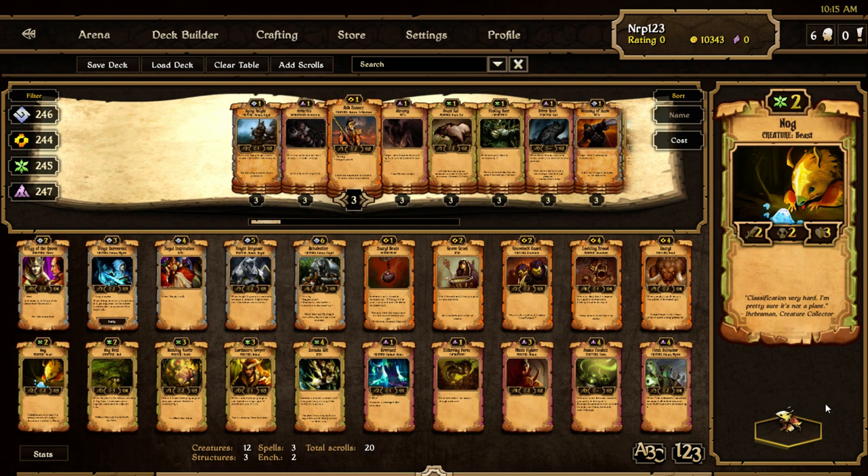Nog — a beast for two cost Growth, a 2/2/3. Energy looks like they want to buff Grave Locks. Nog is a pretty interesting creature — no special abilities, just a 2/2/3 for two cost. It's the same as Kinfolk Ranger essentially, but it's a beast so it might be a little better.